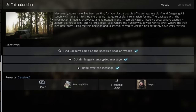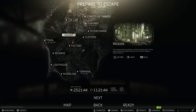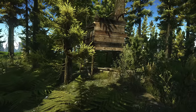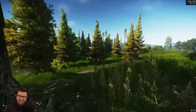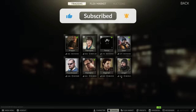Go over to the Mechanic and accept the introduction quest, then queue into Woods right away. If you haven't done this quest before, I have a video on how you can complete it, as well as info on the wiki. You want to grab the letter that's under the deer stand near the downed plane on Woods. Once you've grabbed the letter, hightail it out of there as quickly as you can and go towards the extraction.